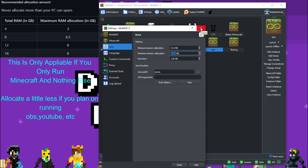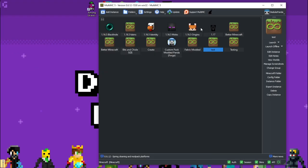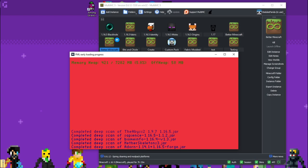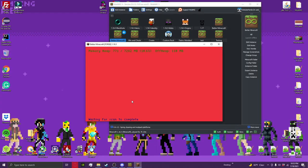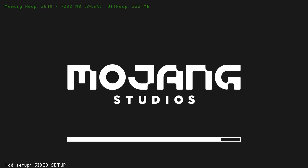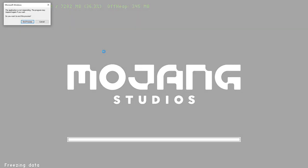Don't allocate too much or it may crash. Follow the on-screen reference if you're unsure. When you're ready to launch, I recommend closing everything else — no YouTube videos or other heavy apps — because modded Minecraft takes a lot of CPU and memory. Just close everything to get the best performance you can.